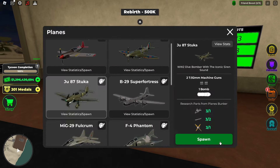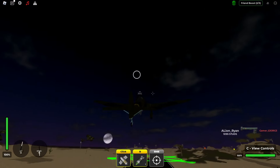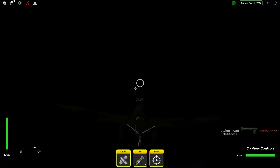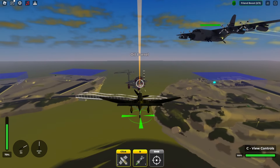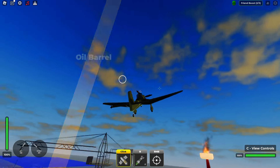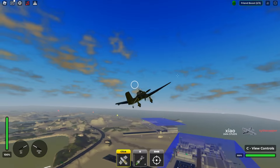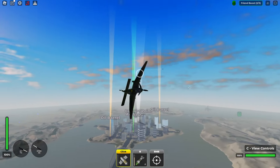Next on the list is the Stuka. I would like to rank it higher but it's a World War II plane which puts it down. But this bomb is insane — it can instant kill any tank if you're landing hits right, and it does this really nice diving sound everyone knows. You can drop it there and then wait again.